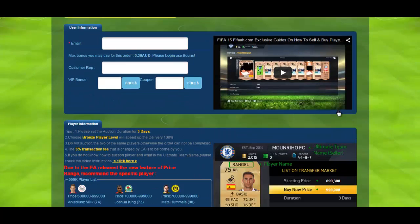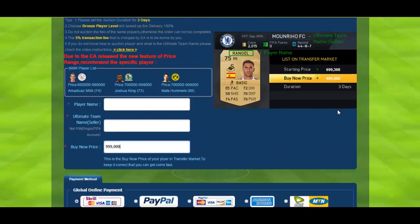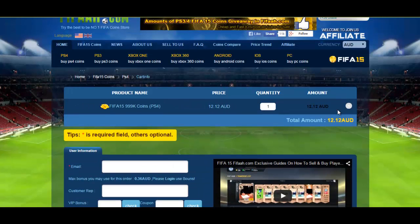You go on there and buy one of these three players — Arkan Diaz, Joshua King (which I think is an inform), and Hummels' latest inform. You list it for about 700k Buy Now, they'll bid or buy it straight away, and then you get basically 300k. So you're not getting a million coins, but 300k is still the best way to get coins right now.